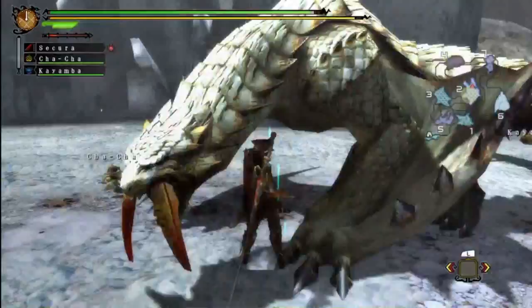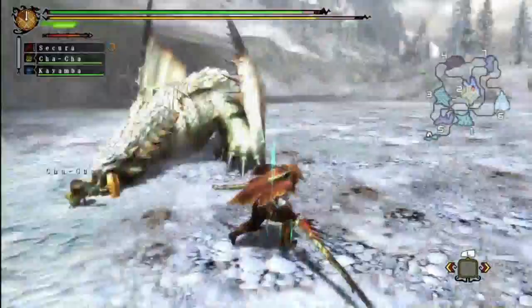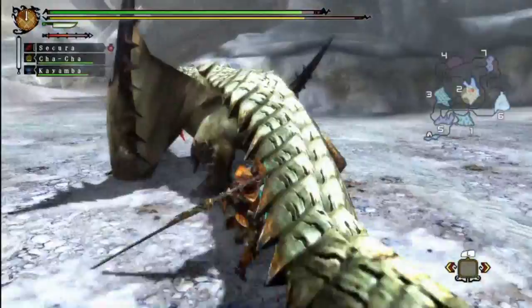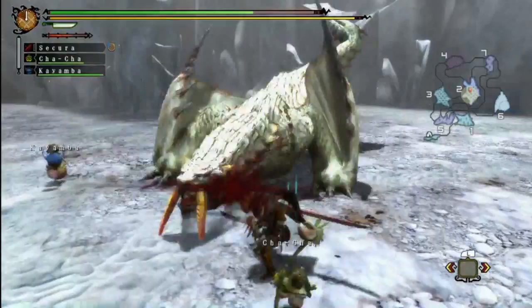Oh that's a new move by the way — that hip check thing. I'm pretty sure he didn't have that in Tri. So yeah, the Barioth is quite fast, although he's not really displaying it very well right now. And as you may expect from a Tundra monster, he can shoot ice. So other than the Lagombi, this guy will be your first option for ice weapons, because I'm not sure what Lagombi weapons there are.